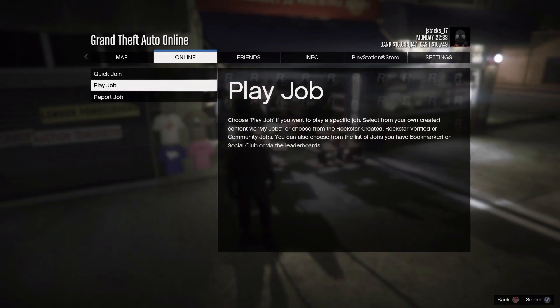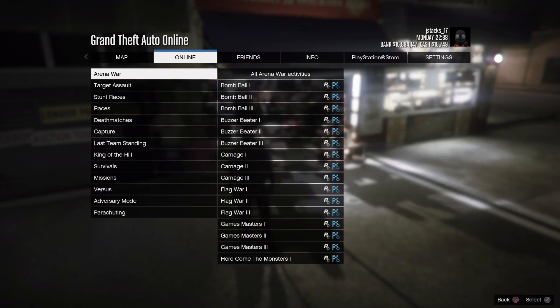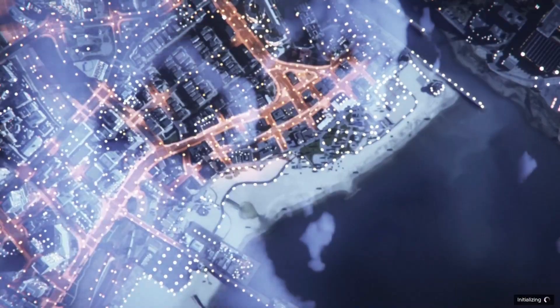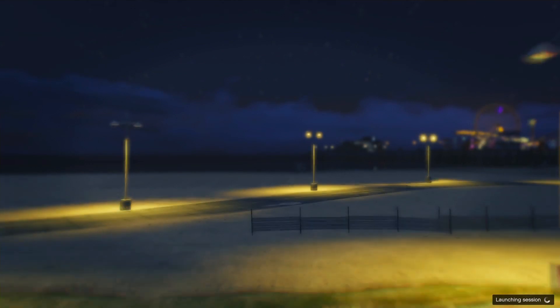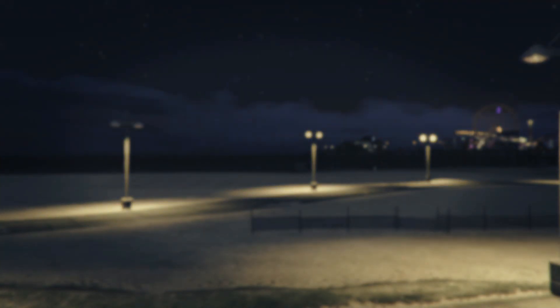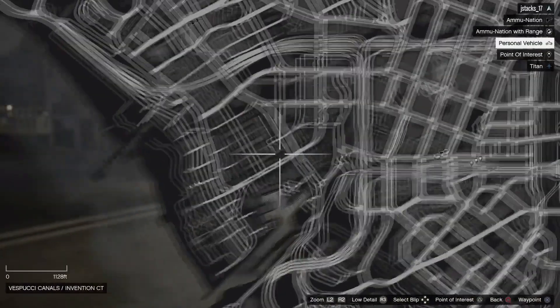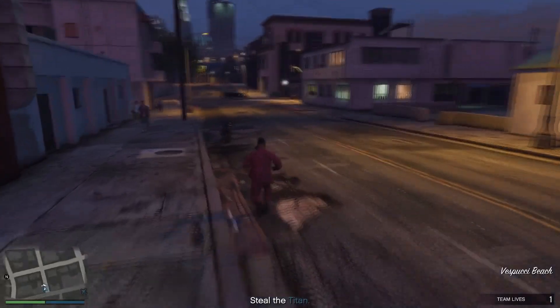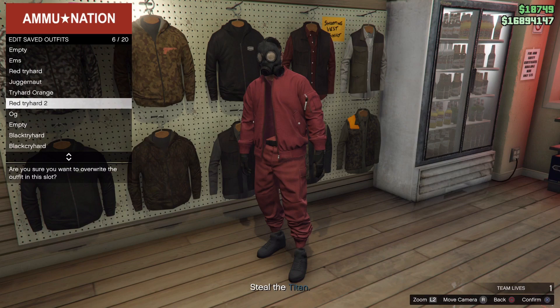Now press start, go to online jobs, play jobs. Go to Rockstar created missions and start up Titan of a Job. Confirm the settings and press play. You should spawn in with an invisible chest. Head over to the gun store, edit saved outfits, and save it over red try hard 2. Now quit the job from your phone.